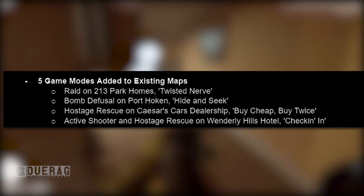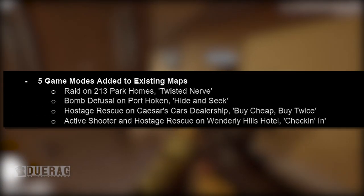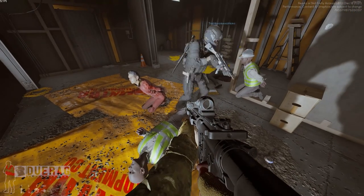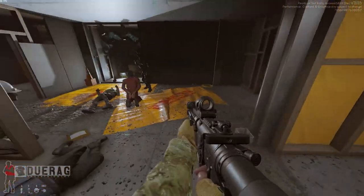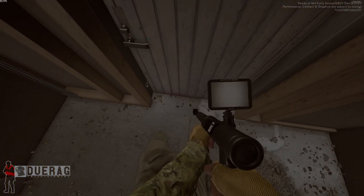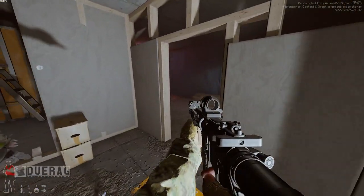So they are planning on adding five game modes to existing maps: Raid on 213 Park Homes 'Twisted Nerve,' Bomb Defusal on Port Hokin 'Hide and Seek,' Hostage Rescue on Caesar's Car Dealership 'Buy Cheap Buy Twice,' and Active Shooter and Hostage on Winterly Hills Hotels 'Check-In.' It's always good to see more content. I actually saw on Reddit that somebody discovered a fully done room and corridors that's completely blocked off — those are probably the areas that unlock when you play different game modes.